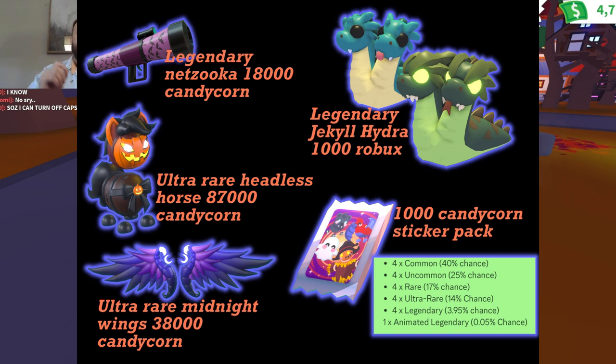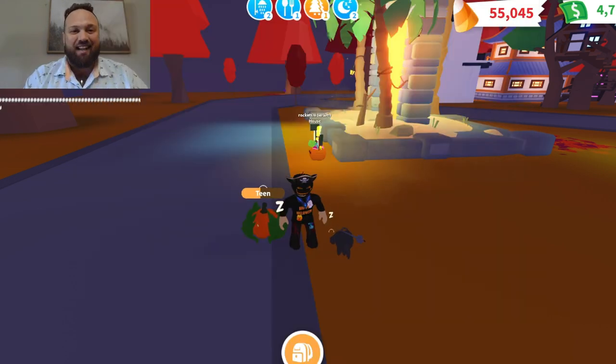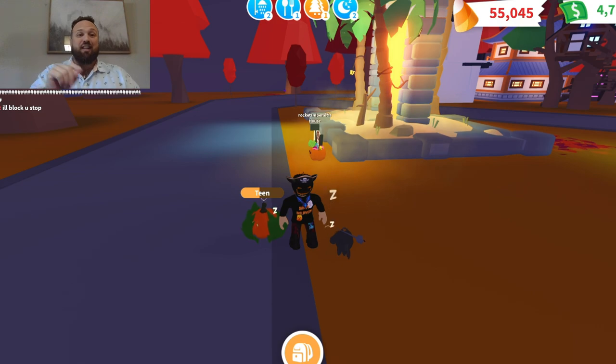The Headless Horse can be obtained with candy corn, and the Hydra can be purchased for 1,000 Robux. In addition, we're getting new wings, new petware, and stickers — the final week brings us Halloween update stickers, which is super exciting.